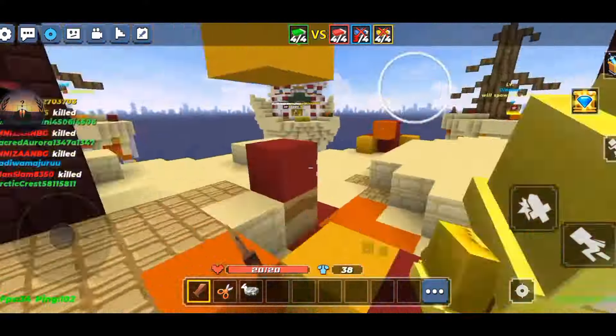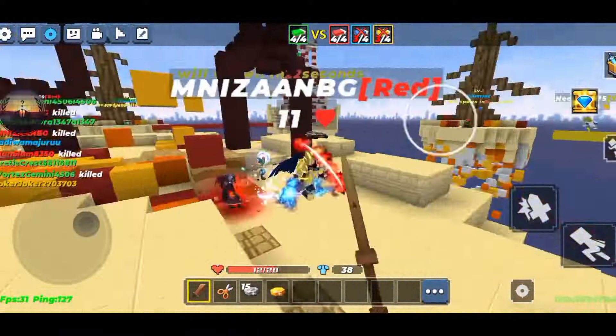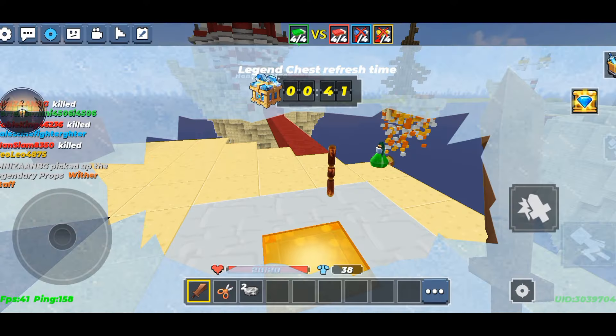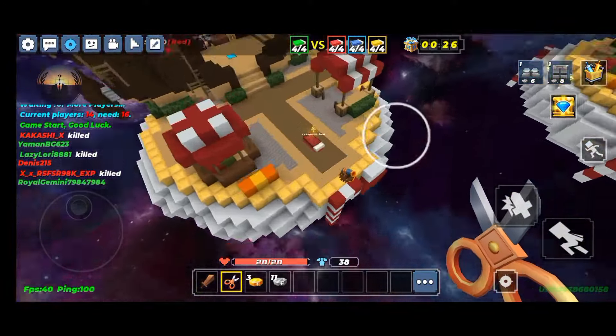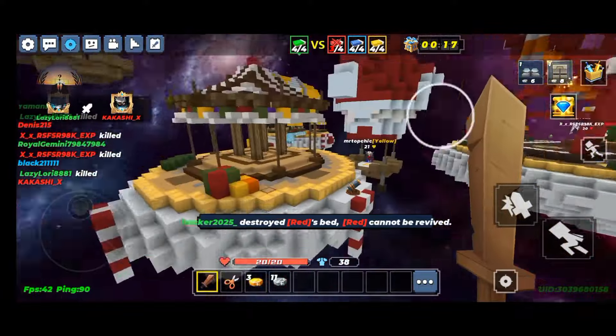The release date for this mod menu is the 24th of April, and this mod menu is so much better than the first version. Using the speed cheat is not getting detected. Guys, this version allows 32 and 64-bit devices, so anyone will be able to download it. Just remember to delete old Block Man Go first before downloading this version.